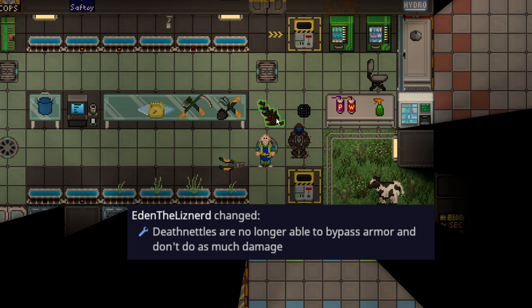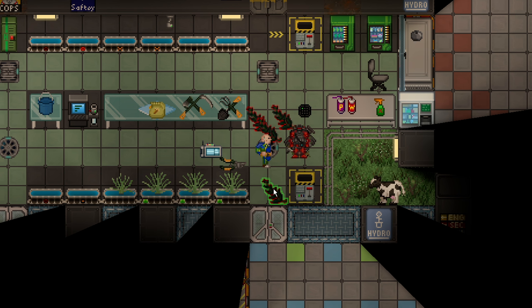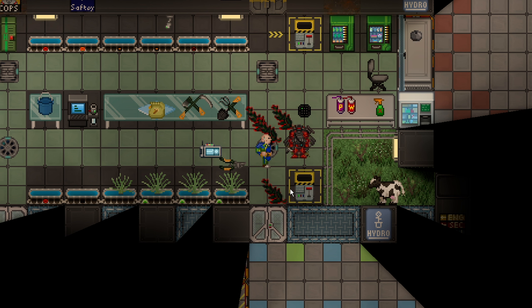Death Nettles have been nerfed pretty significantly — they now only inject two units at a time instead of six. Death Nettles still seem to pierce armor regardless of what the target is wearing, so I'm not entirely sure if that was reverted and I didn't see it in a changelog, or if it just doesn't work correctly. But either way, Death Nettles is still a great weapon, it just doesn't do the 80 damage plus that you could make it do before.